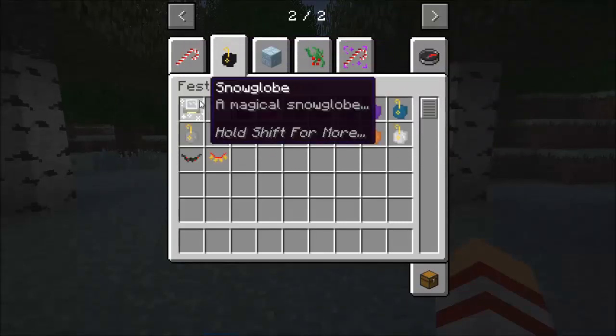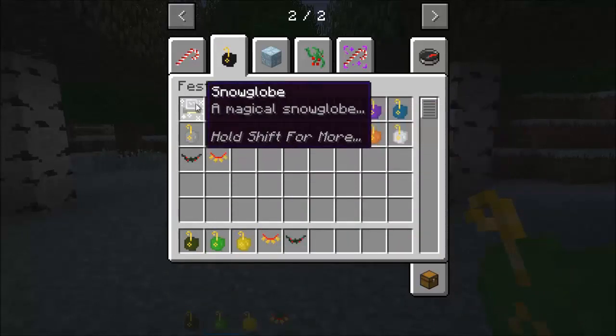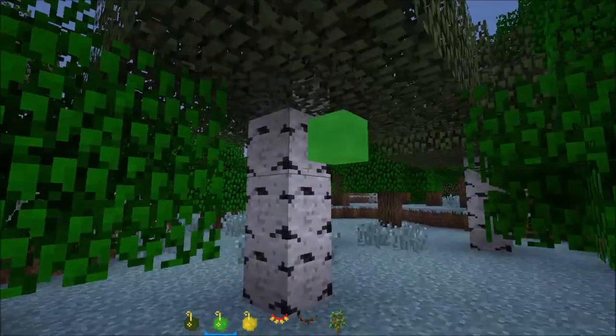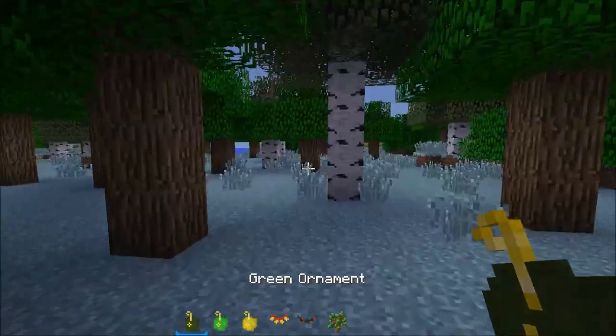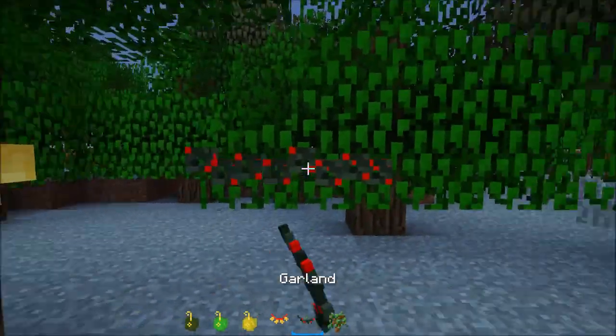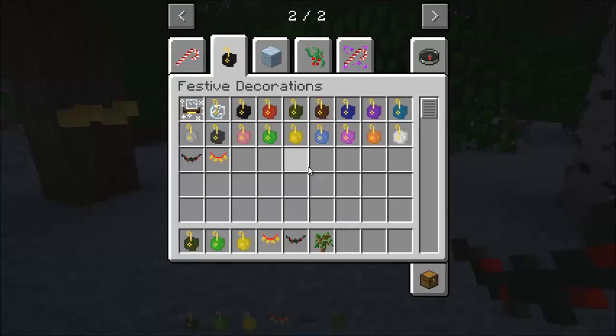Over here in the festive decorations, we have ornaments. You can grab some of these, and we have some garlands. You can place ornaments just about anywhere that can hold them, and you can also place garlands around to make everything look nice — all Christmassy and happy.